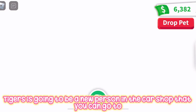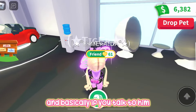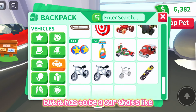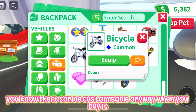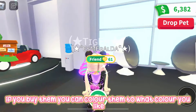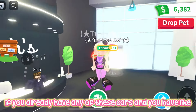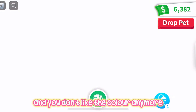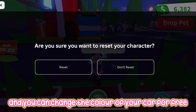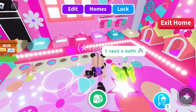The next part of this update is a new person in the car shop. If you talk to him, you can recolor your car — but it has to be a car that was customizable when you bought it. All the cars in the car shop can be colored to whatever color you like. If you already have one of these cars and made it a while ago and don't like the color anymore, you can go to this man and change the color of your car for free.